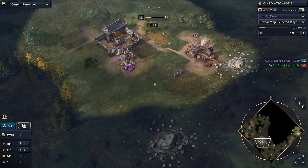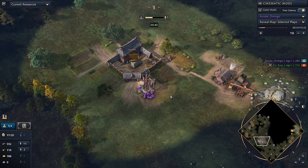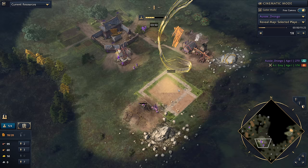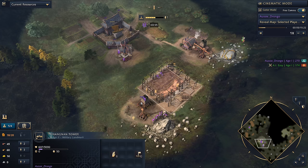Now that we've got enough to age up to Song Dynasty, we're going to take two villagers from food and build that landmark. Then we're going to take eight villagers over onto stone. You can see we've dropped down right now — we've got the two villagers building the landmark, the Xionang Tower, and then we've got the eighth villager dropping down the mining camp right here.